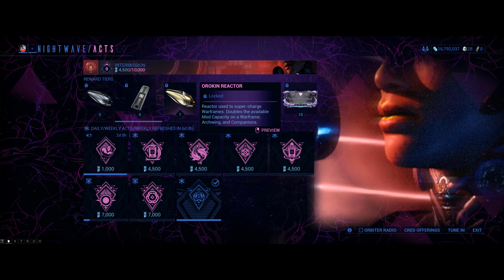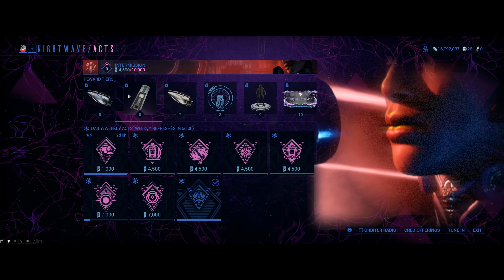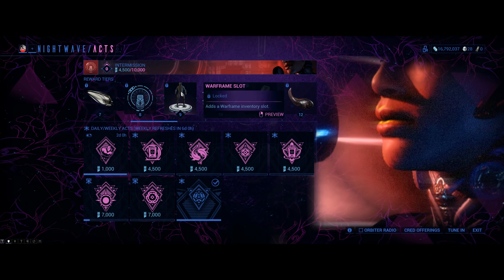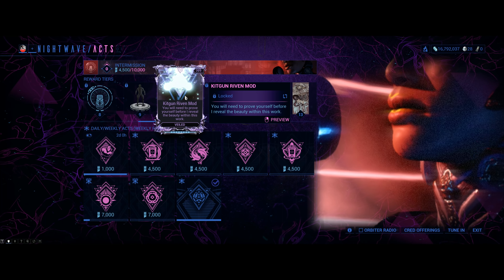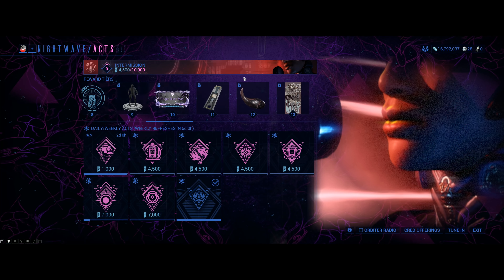At level 7, an Orokin Reactor — actually the Catalyst is a lot more useful than the Reactor because you have more stuff to plug it into. At level 9, a Warframe slot — thank you very much, that's actually useful. And at level 10, may RNGsus be on your side for a Kitgun Riven mod, which is veiled.